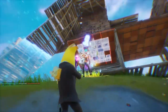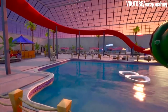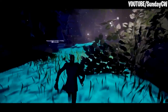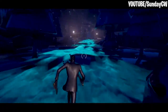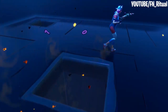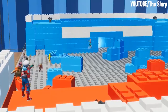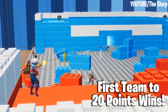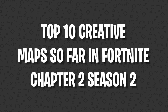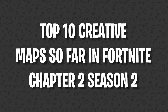While we certainly enjoy all the fun there is to be had in Fortnite Battle Royale, sometimes creative mode doesn't get the love that it deserves. Fortnite's creative community has been able to put together some pretty incredible custom maps and mini games, and that's been especially true lately. That's why we'll be spending today's episode of The Countdown on the top 10 creative maps so far in Fortnite Chapter Two, Season Two.